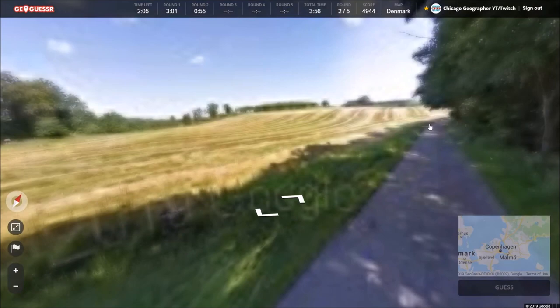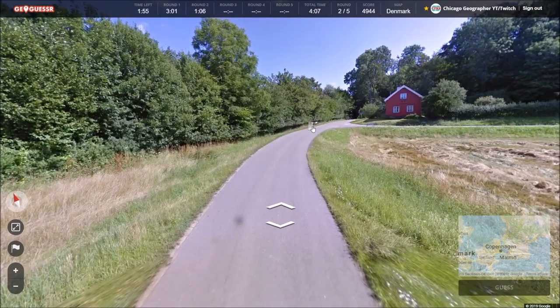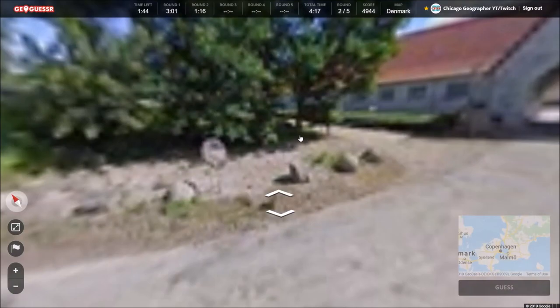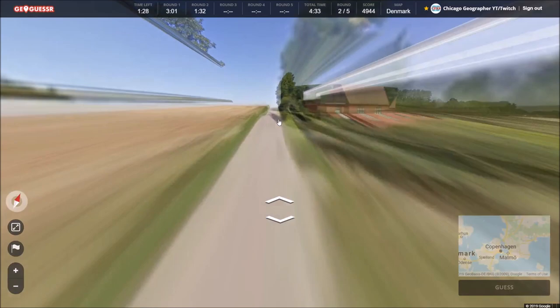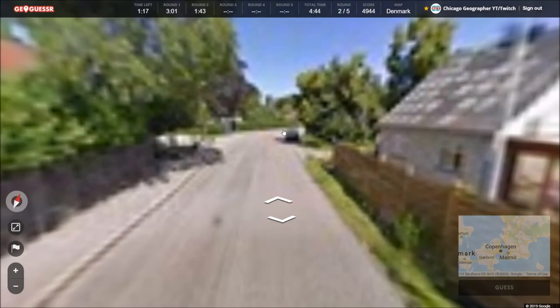It seems like we're quite isolated here — this is a very small road. Just the same signs again, so we're heading toward Jurgsted right now. Hopefully they'll have some stuff in the town and we can use that to figure it out. This one's looking pretty tricky. Looks like this might be the town we're coming into. Let's hope a major road passes through here and we can get some better directional signs to bigger towns.